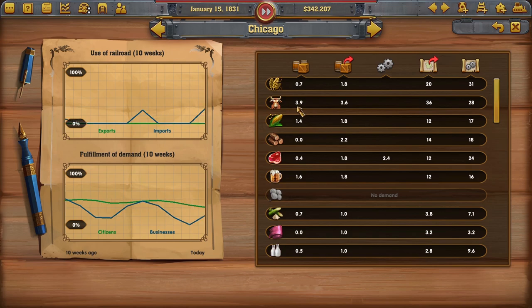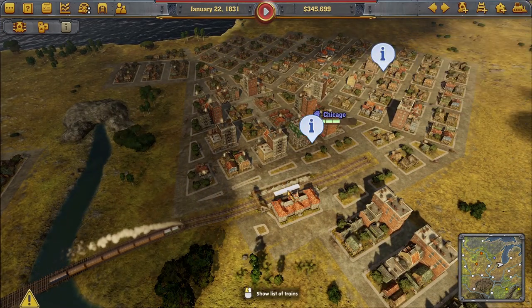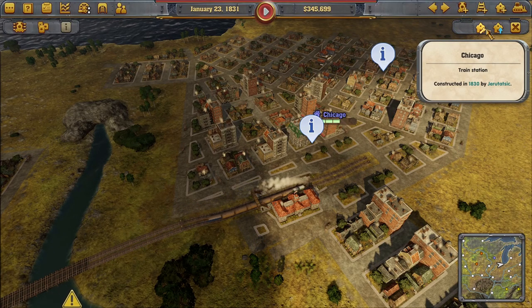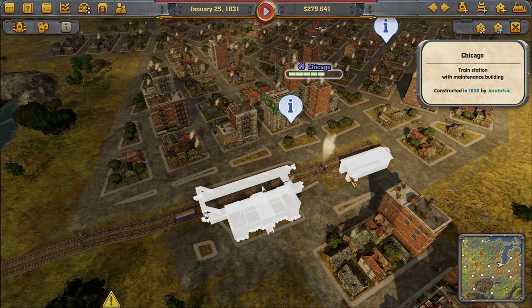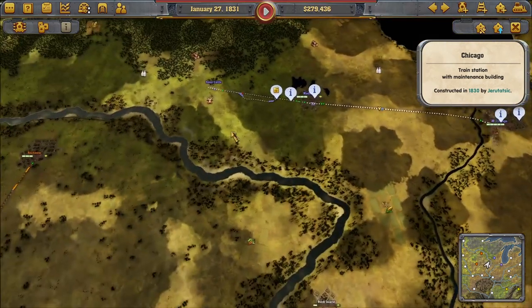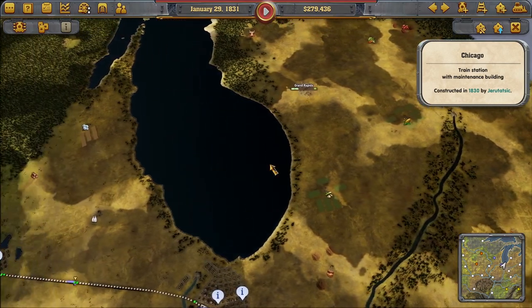We're waiting for the train to reach Chicago — we've been trying to get this connection for a long, long time and we're finally getting here. There it is — the cattle is finally arriving! That's a nice healthy amount right there! We also clicked on the station and can expand it — we constructed a maintenance building so trains can be fixed as they go along.